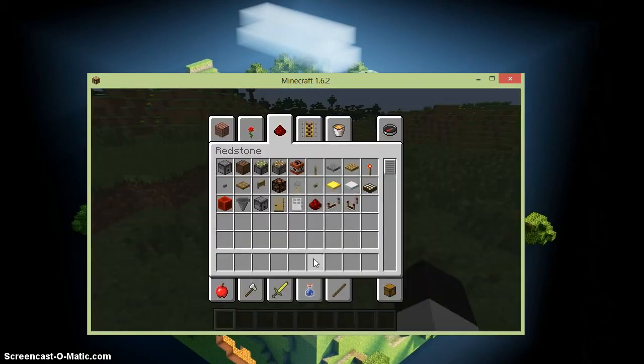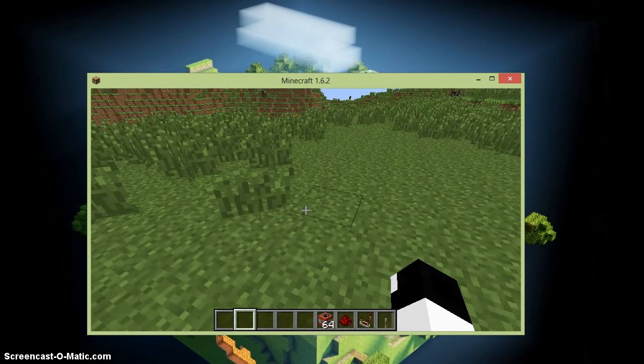This tutorial is going to be how to make a Cluster Bomb. What you're going to need is a crap ton of TNT, a redstone comparator, and an input like a lever — not really a button, a redstone torch would work, but a lever is just easier.